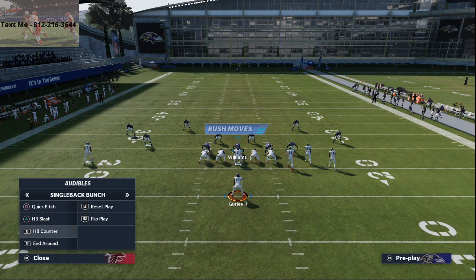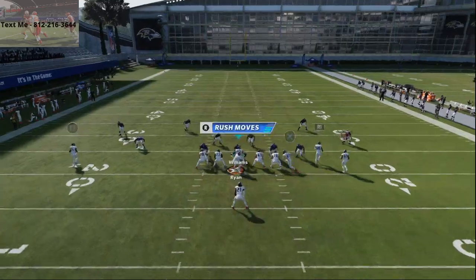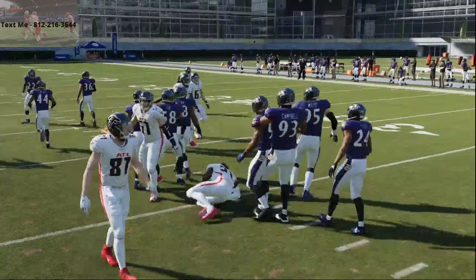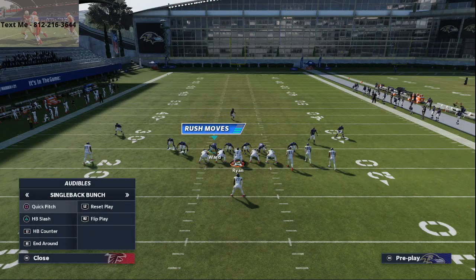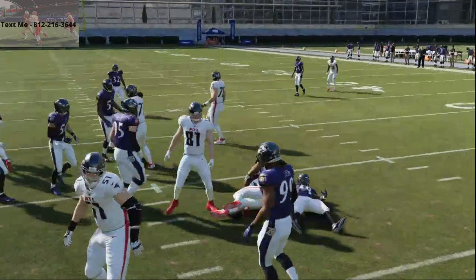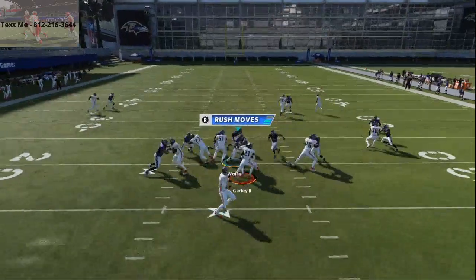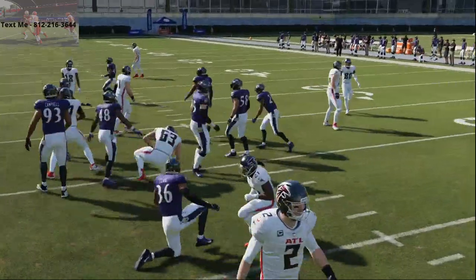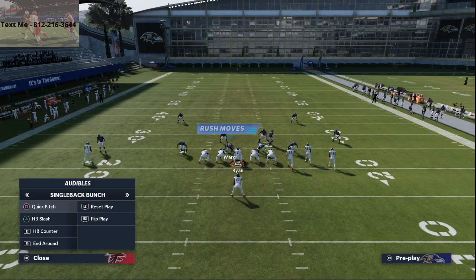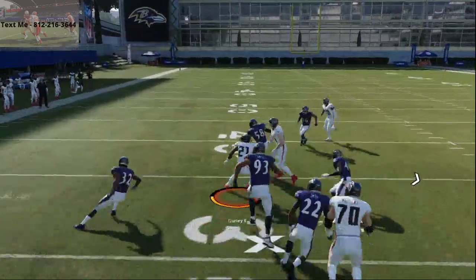Now the next one I want to show is our run to the middle. There are two specific ones I want to break down. The first is halfback draw. HB draws this year are okay — running in general feels a lot different than last year. But if you have a good run stick, draw runs are fairly usable this year. Most of the time you're going to see a lot of cover 2 man, and that's why draws actually have a place this year. If they're running cover 2 man and you run a draw, you can quickly cut it wherever you want to go.